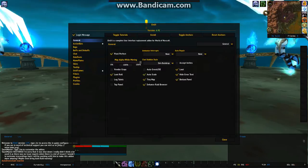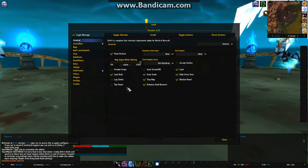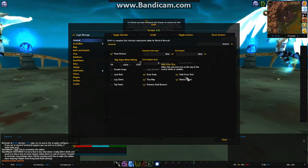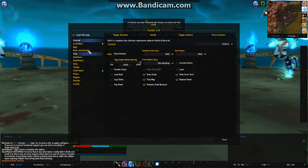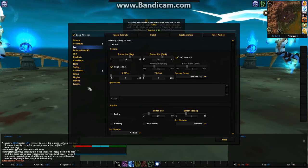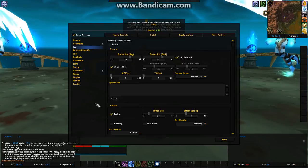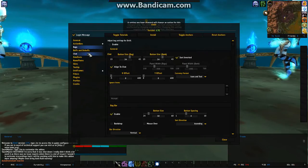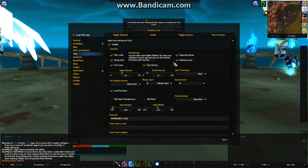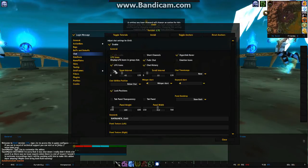Click over here for your options for ElvUI in general. I like to disable Loot Roll and disable Loot. For Bags, I disable the big bag — the one huge bag — and I enable my bag mini bar so you can actually click your individual bags. For Chat, I don't like short channels and I prefer smiley faces instead of the emoji style.